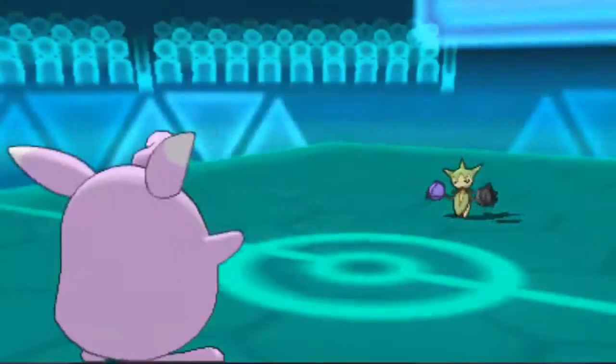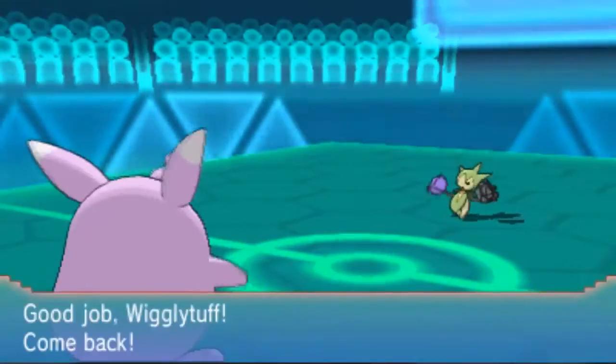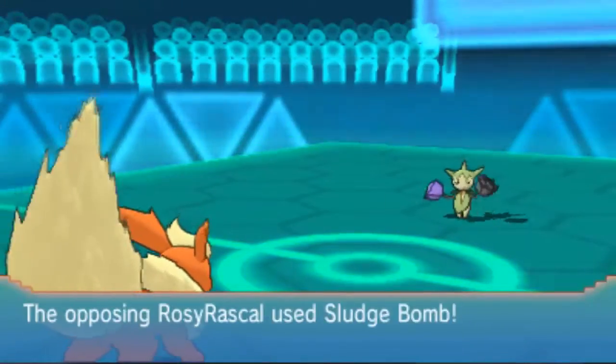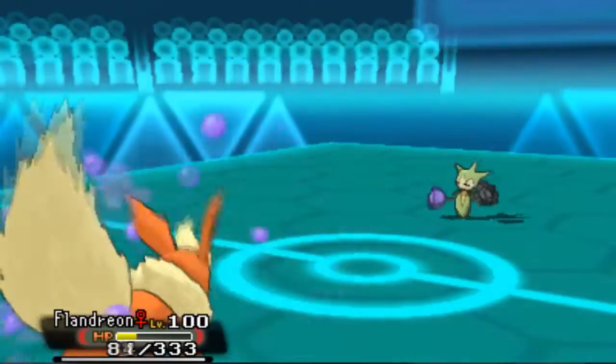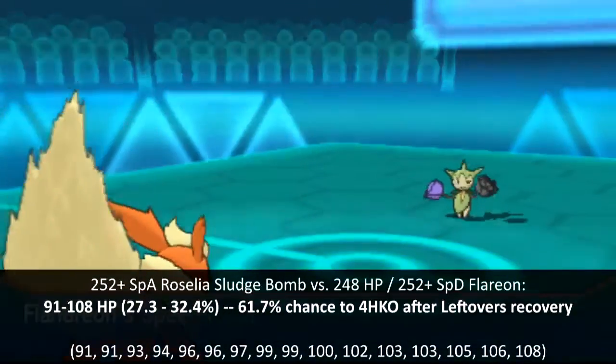Right here I decided to stay in, knowing that I can tank a Sludge Bomb, but he makes a better play and puts me to sleep instead, which will come into play later on. For now, I decided to keep this thing as sleep fodder and switch to Flareon, which thanks to Leftovers doesn't get two-hit KO'd from this range with a Sludge Bomb, so I take him out with a Flame Charge on the following turn.